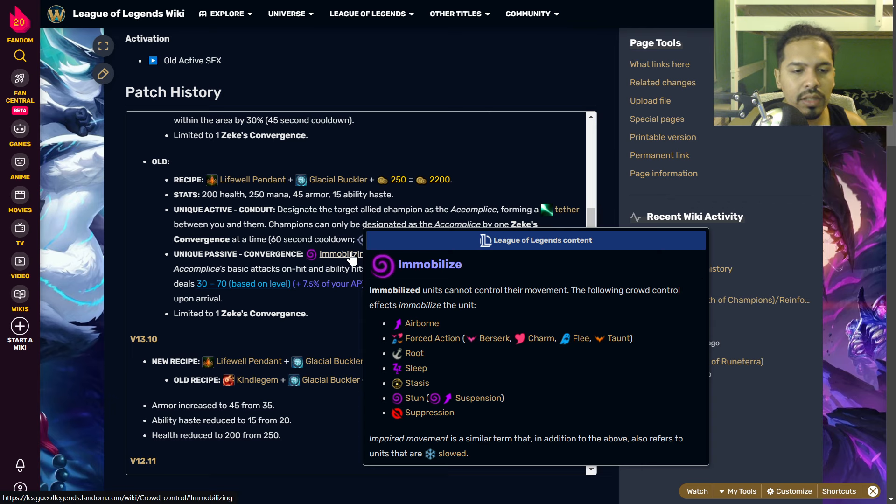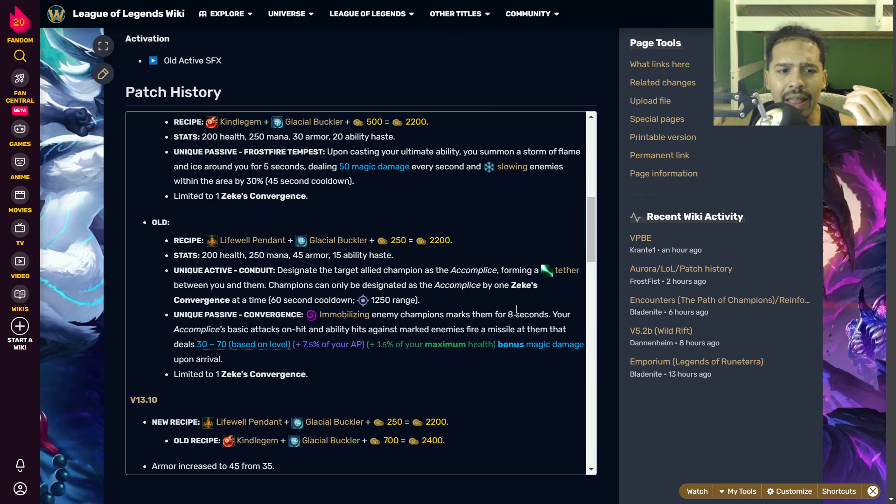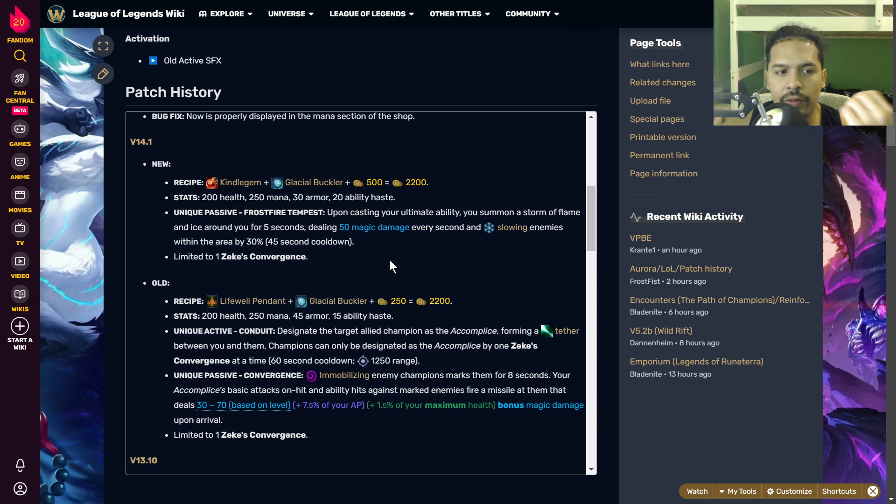The 0.75% AP scaling wasn't a huge deal except for some champions like Galio or Swain who were actually super good with this. They could build AP and then use this item to help their team deal more magic damage. But the biggest part was the 1.5% of maximum health scaling, which was pretty good especially after the durability patch.